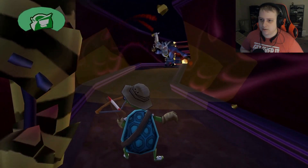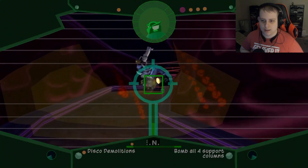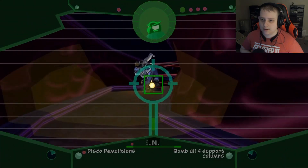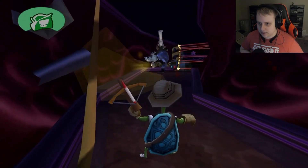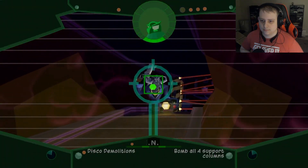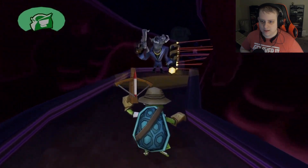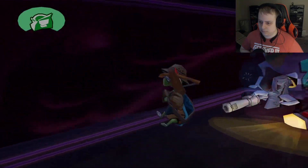Figuring out the controls — it's R1 to use the darts. Good job. Now use your sleep darts to get by the guard. Press R3 to aim; if he's down, drop a bomb on him while he's out to keep him that way. Smart thinking — there we go.